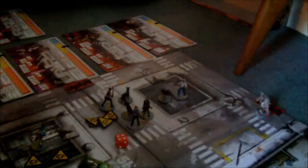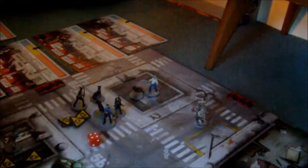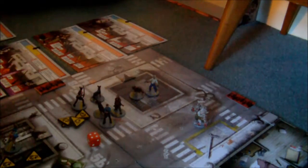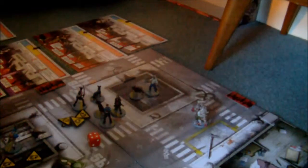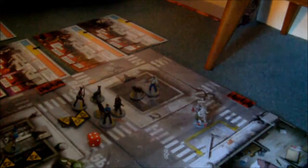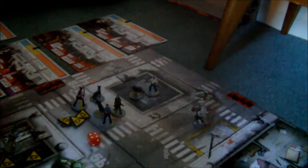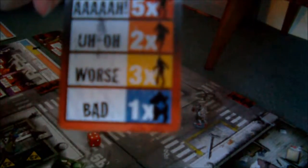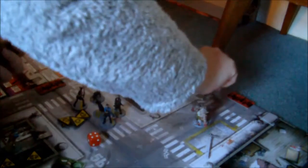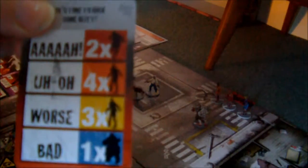Now there are no zombies but the Abomination on the board. He was over there — there was lots of noise this way, so he's moving this way. We now move to spawning. On the new area there are two runners behind everybody. On the second area there are four walkers. On the third area behind the Abomination there are three walkers. And finally there are three more walkers again.